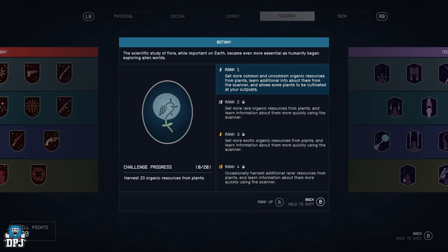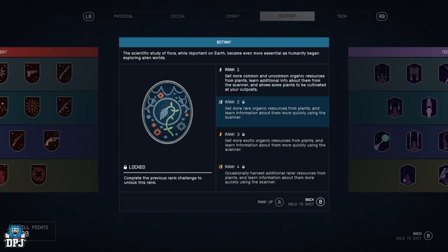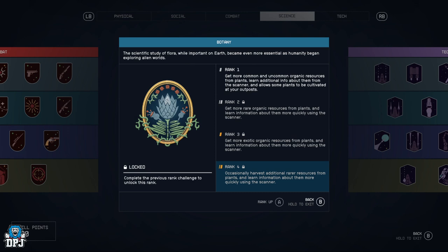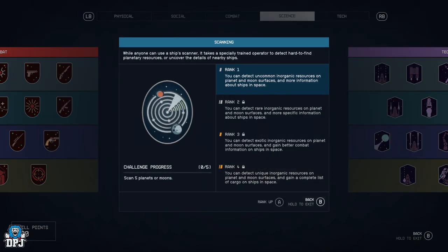Botany — get more common and uncommon organic resources from plants, learn additional info about them from the scanner, and allows some plants to be cultivated at your outposts. Rare and exotic organic resources can be harvested, and you learn about them quicker from scanning. Great for science-based exploration and ingredient harvesting.